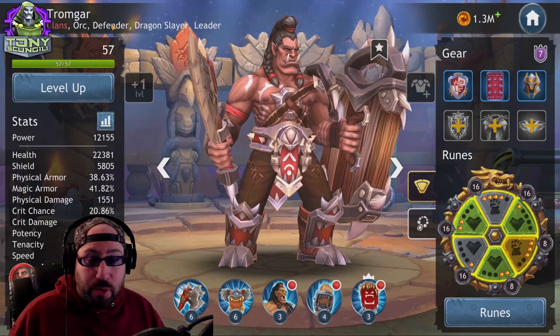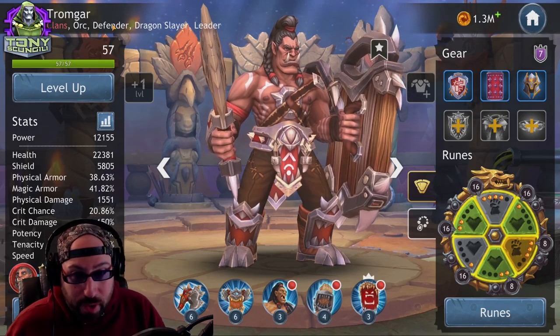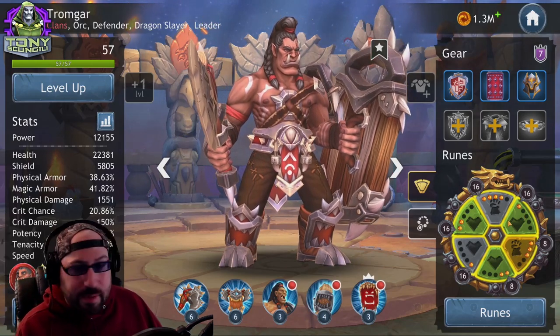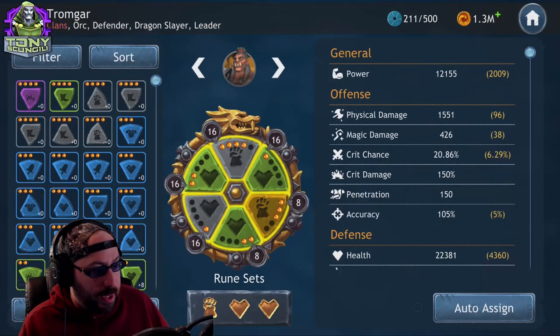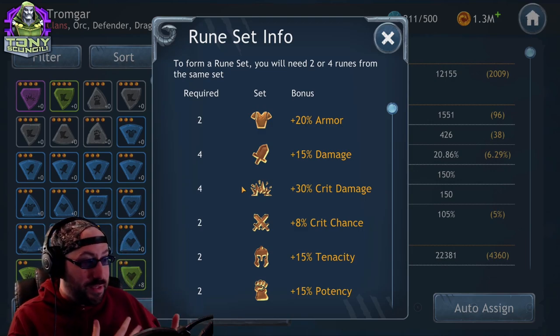We're going to start with Tromgar, a character most people should have the second they start the game. As I've said in previous videos, most people should be working on him because he's an orc and we start with orcs. Taking a quick look at runes, a lot of these symbols aren't going to make sense yet — we'll go into all of that right here.